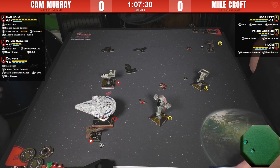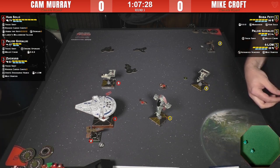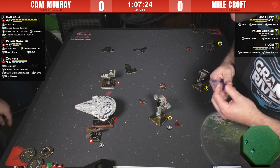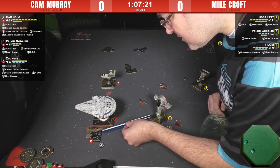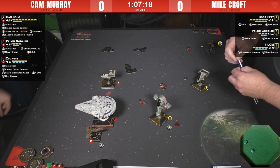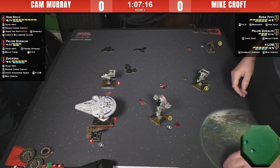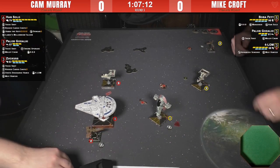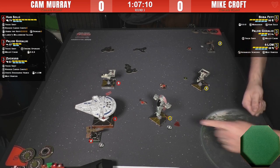I did not realize that the Lando's title also adds the additional Trick Shot-style obstructed attack die — I forgot it does that. So six attack dice at range one through debris — the dream is real. Let's see if Cam's able to pull it off this round.